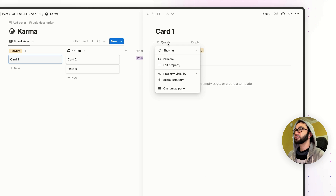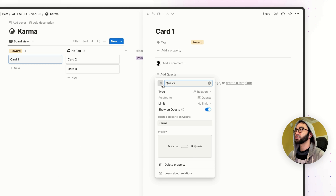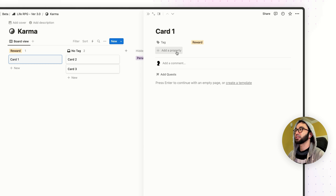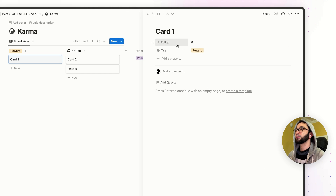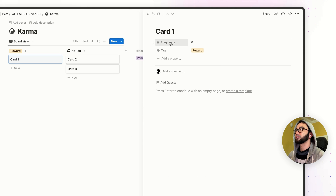Now right-click on it and rename it, then change the icon to a flag icon if you want. Then click 'add a new property' and type in 'roll up.' Click on selection, select quest, leave the property to name, and calculate 'count all.' I'm going to rename this one to 'frequency' and change the icon to a number icon. Frequency here means the number of quests that you have linked to this particular reward or penalty.